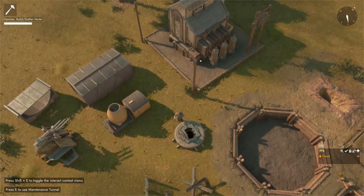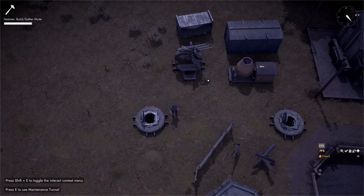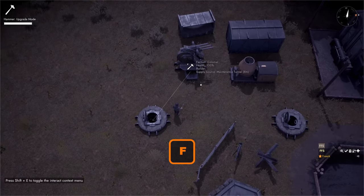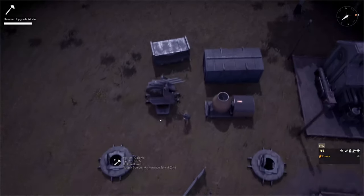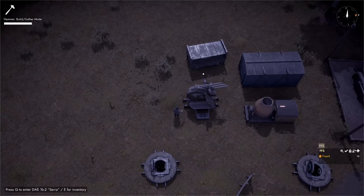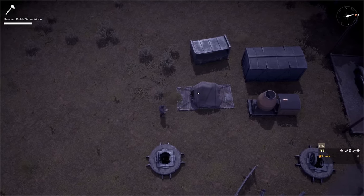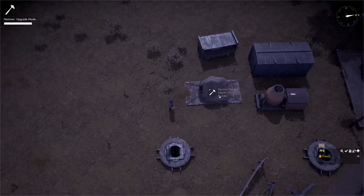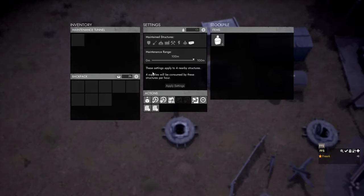Bear in mind that when a foundation fully decays it will demolish the structures on top of it. Shippables only count as structures when they are unpackaged. In upgrade mode with a hammer, all four unpackaged shippables show their decay is being prevented by the maintenance tunnel. If you open an emplacement gun and click 'Package' in the actions panel, the packaged shippable no longer has a supply source. The tunnel's settings panel will then show that those settings apply to only four nearby structures — the three remaining unpackaged shippables and the tunnel itself. Note: a packaged shippable will unpackage itself after 15 minutes.